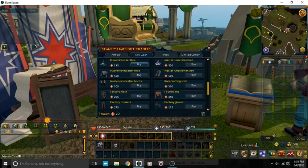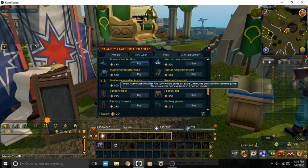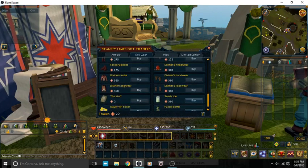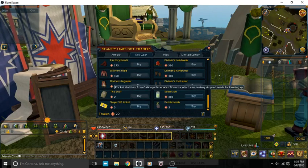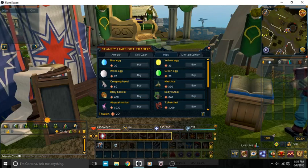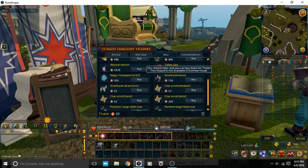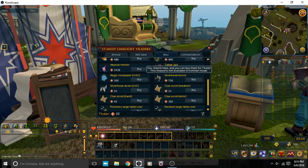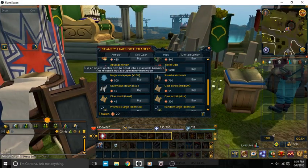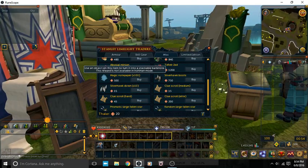This is a Hardcore Iron Man account. There are a few skilling gear items that will help you get XP faster in certain skills, and they also sometimes have a few bonus effects. Now, the item I'm actually going for — I'm not going for it via Thaler because that way would take a lot longer than actually playing the minigame. There's also the miscellaneous category, which is kind of like cosmetics or a few pets. There's a few popular things in here, like Silverhawk boots, because they can really help you train your agility level very fast without having to go through all the tedious work.